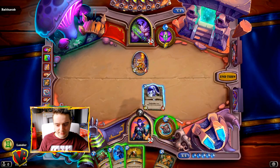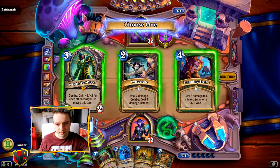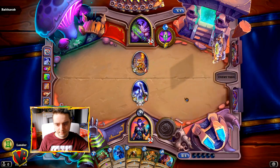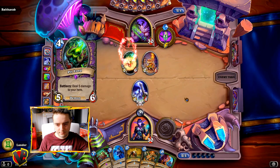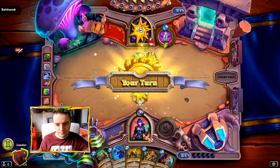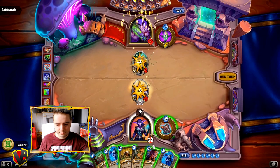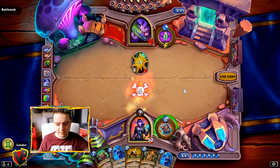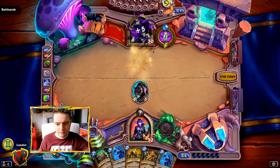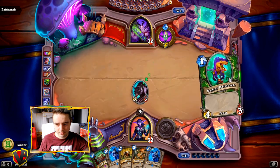Let's play the dancing swords and discover a card. Let's take the flanking strike. So let's trade using the flanking strike. And let's discover — this one is very powerful. Let's go.